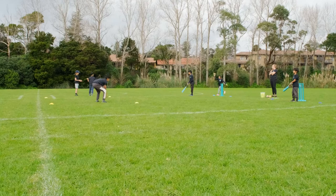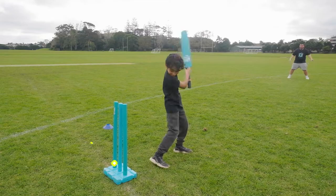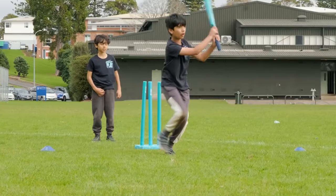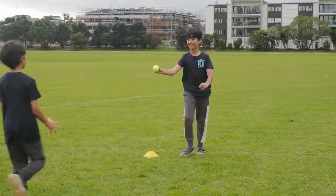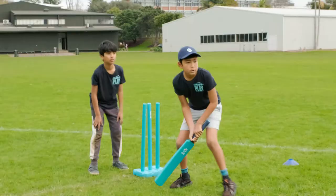Split the Smashies into small groups with a batter, a bowler, a wicketkeeper and a fielder. The bowler underarm throws it at the wickets and scores a point for hitting them. The batter tries to hit the ball and scores a point for doing so. Then rotate the players — everyone should have a turn at everything.